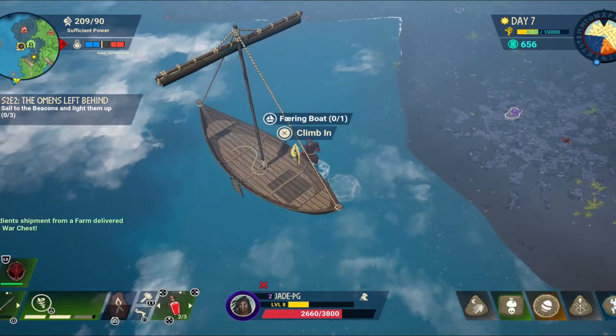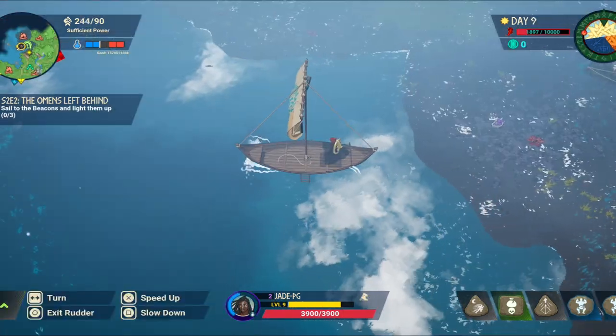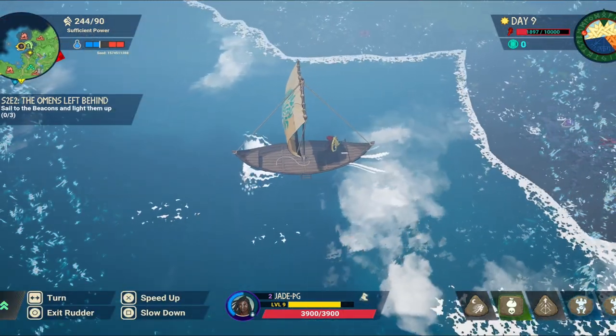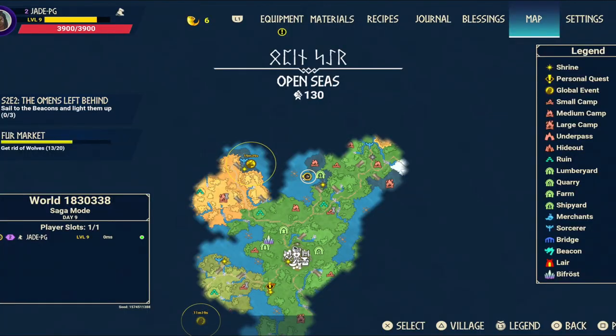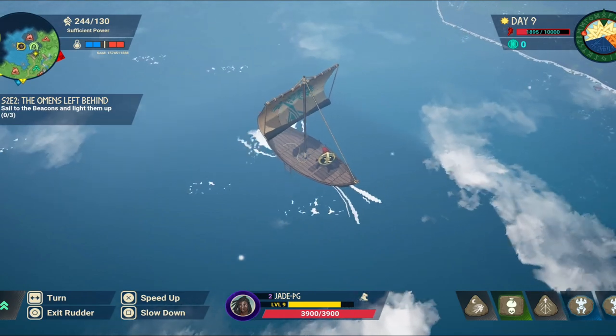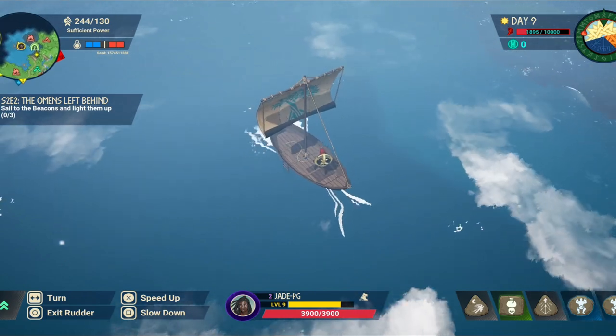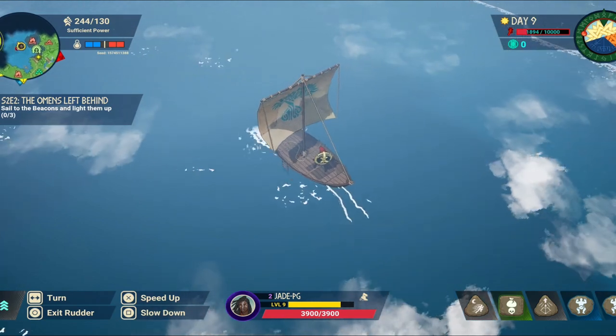To get on top of your ship you just need to go up to it and then press the X button to climb in. Once in, press the X button to speed up or the square button to slow down and obviously you can turn it with the left stick. To stop steering tap the circle button and you should be on your ship. Now be careful, you can still swim of course but your stamina will run out and there are plenty of seafaring enemies that you come across.